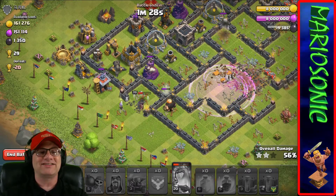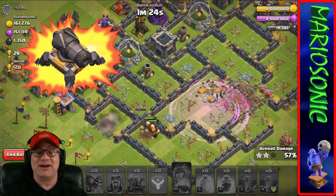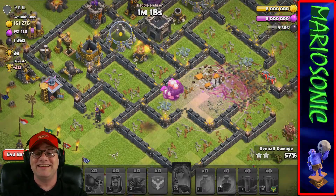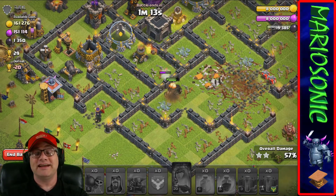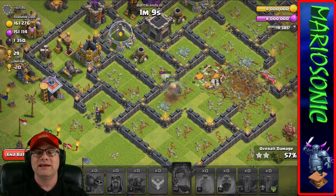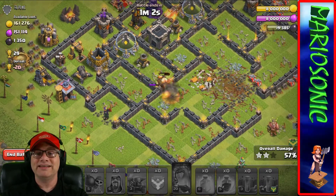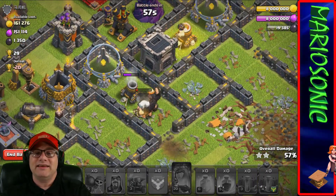Whoops - we just put down the rage in the wrong place. Are you joking? We got some cannons going off, some mortars going off - mass chaos! The giants did hit the rage spell even though I put it in the wrong place. Let me know in the comments if you've ever accidentally put down a rage, a heal, or a haste spell in the wrong place.